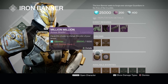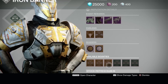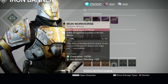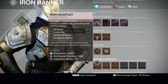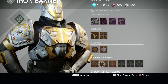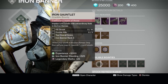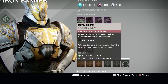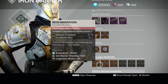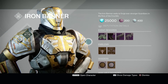The bounties have changed up a little bit this time around. You can see there are orange bounties and green bounties. These three orange bounties are your weekly bounties that you get a bonus for completing during the week, and the three green ones are your daily bounties. They're pretty simple, but the weekly bounties will be a little bit more difficult to complete.